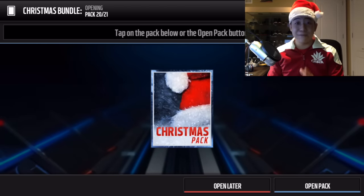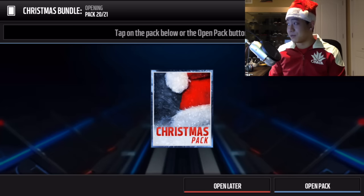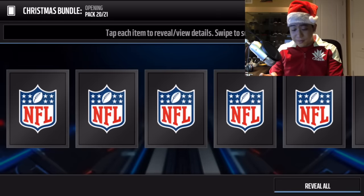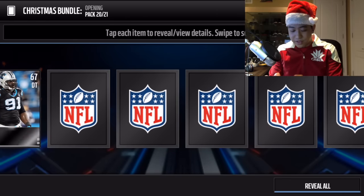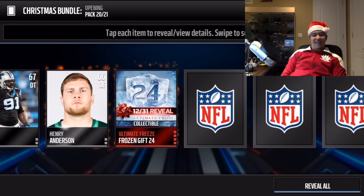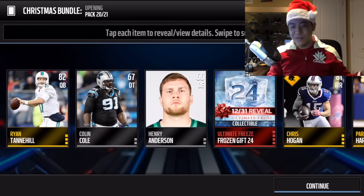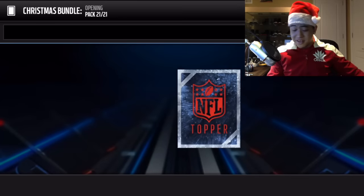The final Christmas pack - can we get gift number 8, the elite legend pack? Let's see what we get. Another pro pack - so we didn't end it off with something huge, but that's fine because we still have the Ghost of Madden topper.